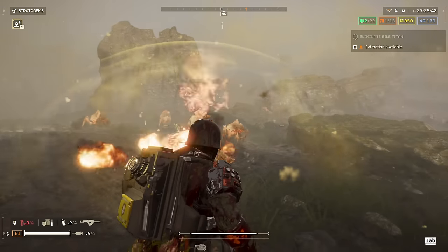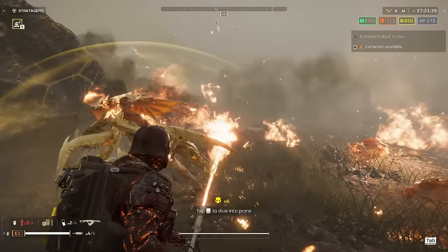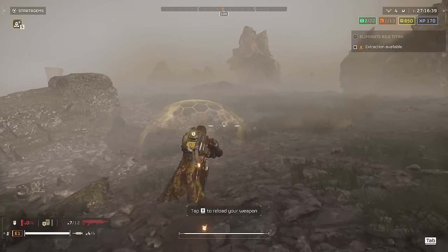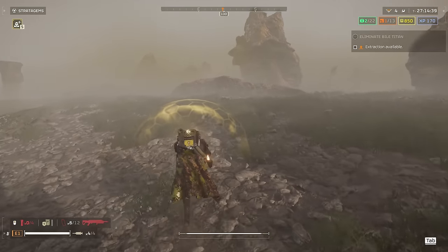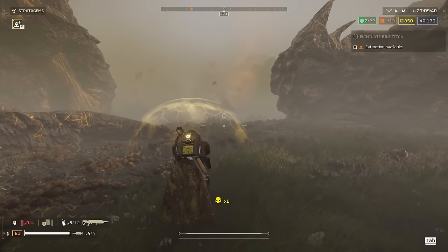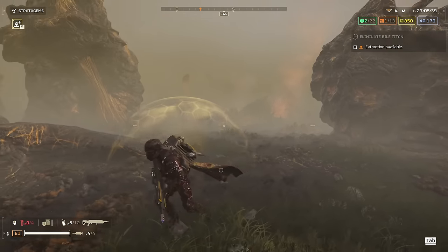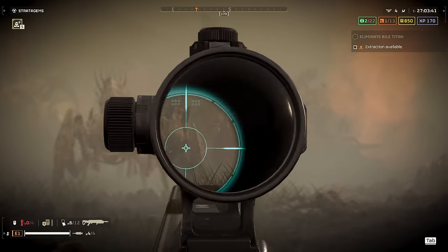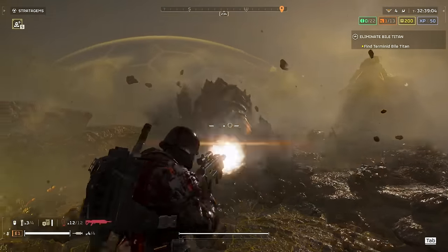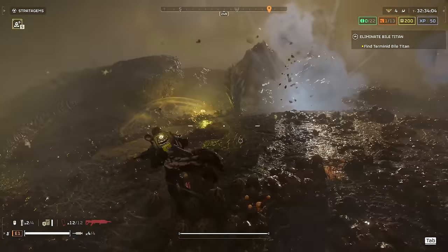For my personal tastes, I'm not sure that the Eruptor outdoes the utility of the buffed Breaker Incendiary shotgun in the primary slot. But if you're after something different or you're gung-ho about loading out with a flamer, it's a bit of a no-brainer. The sheer utility of being able to destroy radar towers, spore spewers, bug holes, etc., while still being able to melt anything south of a Bile Titan with a flamethrower is quite an appealing proposition. Having a primary which by itself can take out Chargers without much trouble is also remarkably novel, given how much they spawn in higher difficulties.